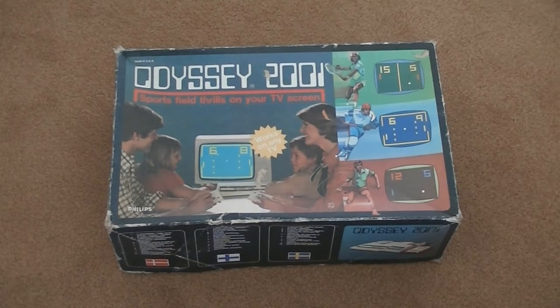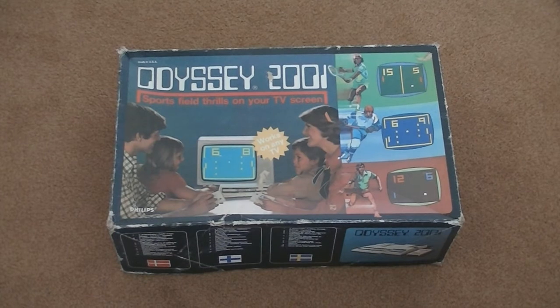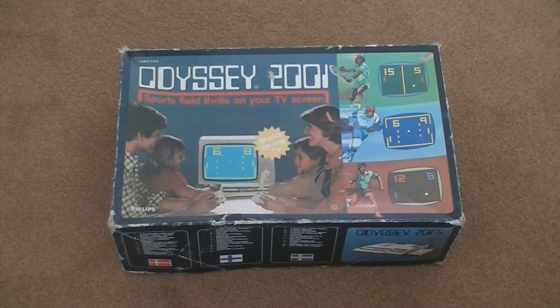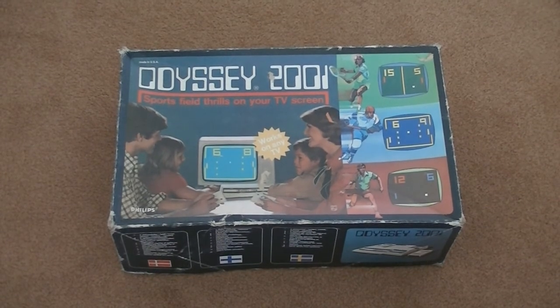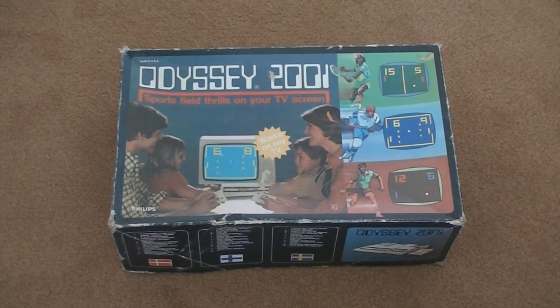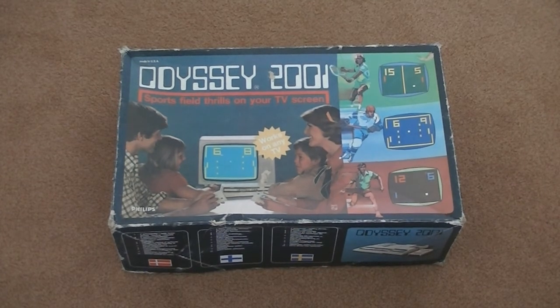These are just games but I also got two consoles in box. There's another Philips console I want to show you — the Philips Odyssey 2001. This predates the Video Pack and is basically a deluxe Pong console. As you can see on the box it has a couple of sports games which are basically just Pong with extra things on screen — tennis is just Pong with a line in the middle, and ice hockey is Pong with some extra dots. It's Pong with obstacles, but back in the day that was probably really realistic sports gaming.